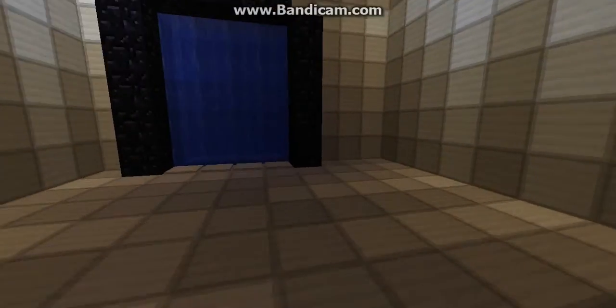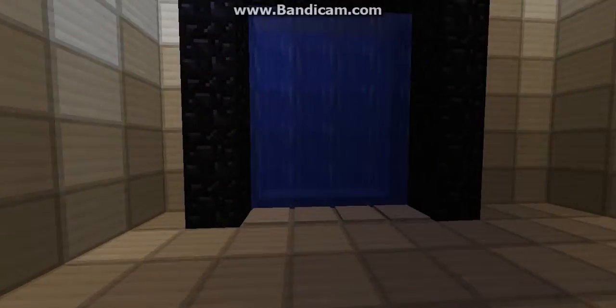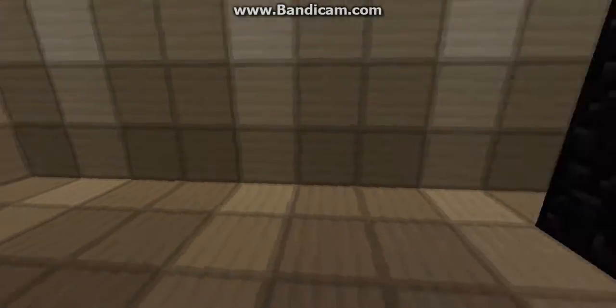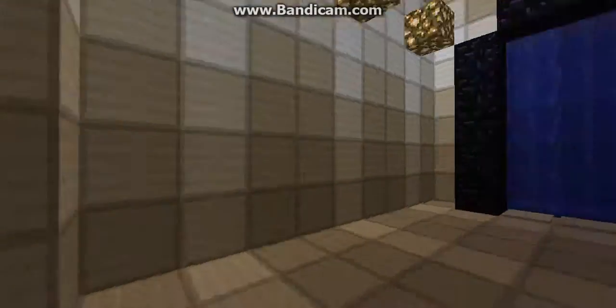So first we'll get on through going to our blue portal and coming out the orange portal. And bam, there you go. It's really cool. You can walk backwards and come out backwards. You can walk sideways and come out sideways. You can walk the other way and come out the other way, as well as going forward and coming out forward.